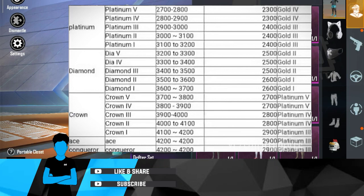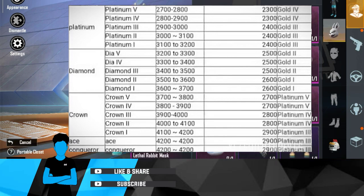If you see the video, you'll see the rank requirements. So if you want to clear to Diamond, let's see what we're talking about. Make sure to look at the entire clip. Let's look at the Platinum — it's 3,100 to 3,200.